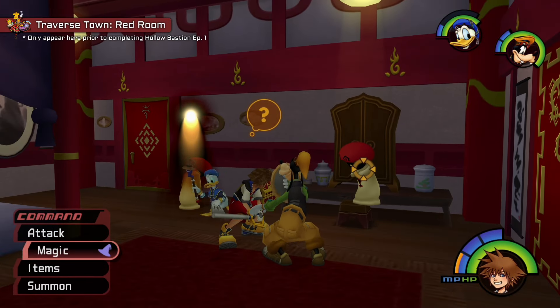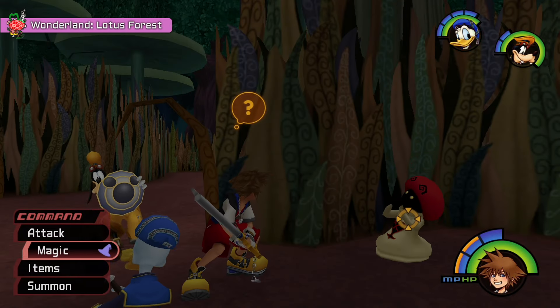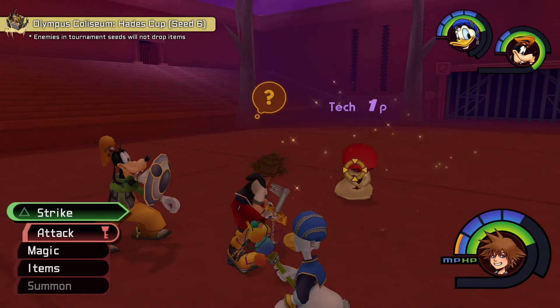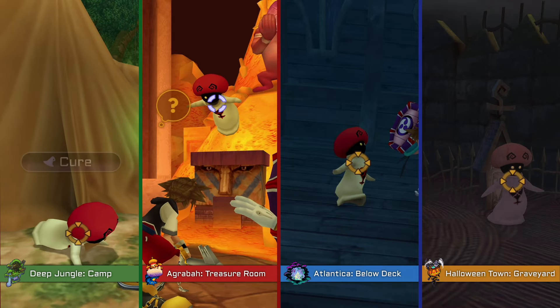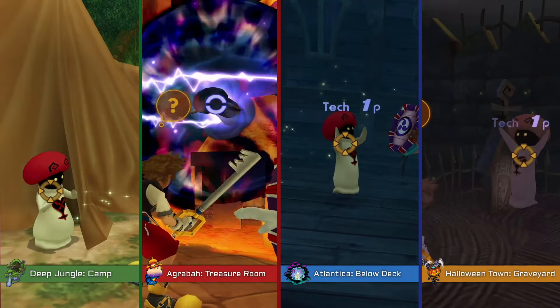If a White Mushroom is shivering, it wants you to cast Fire Magic. If it's fanning itself, you'll want to cast Blizzard Magic. And if you see a light shining above its head, that's your cue to cast Thunder Magic. There are also White Mushroom Heartless that mime actions for the other four magic spells, but they'll only perform these actions in specific worlds.